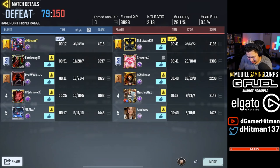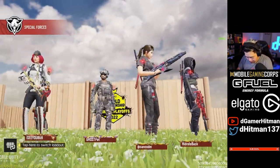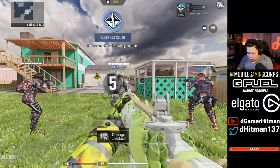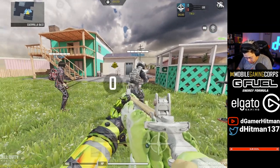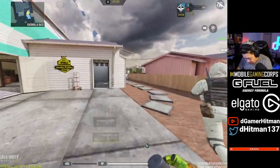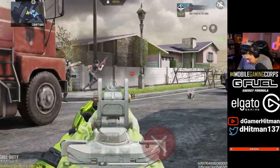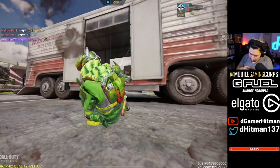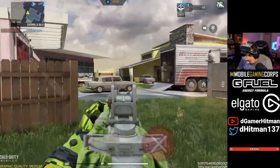Oh my god, that was tough. That was a tough game. If we don't pop off on this map there's no hope for me. You know why we're losing? It's because we're so green. We are just such an easy target being so green, you know what I'm saying chat? Like, we are literally the greenest thing in the world.